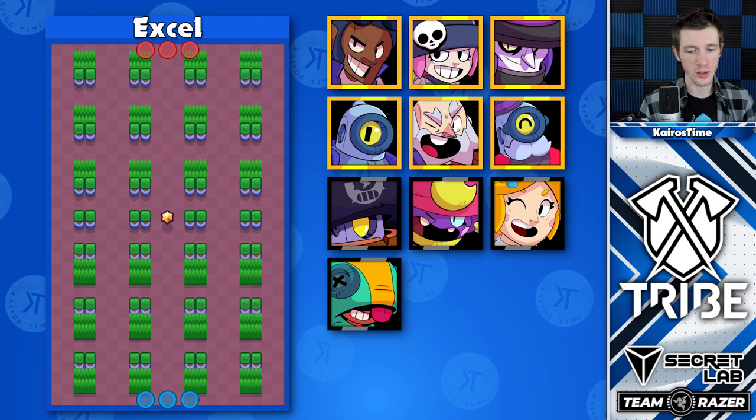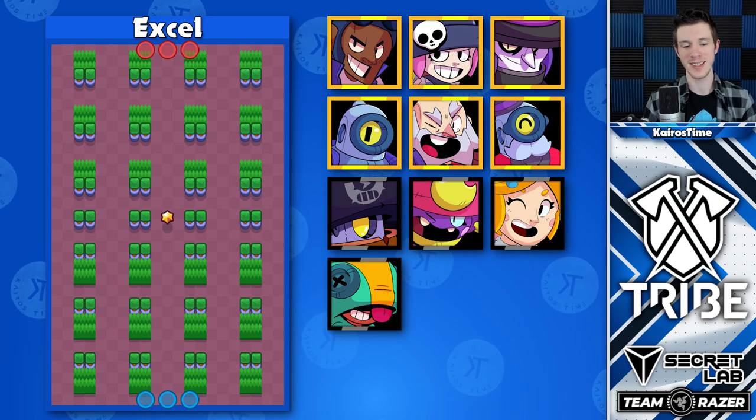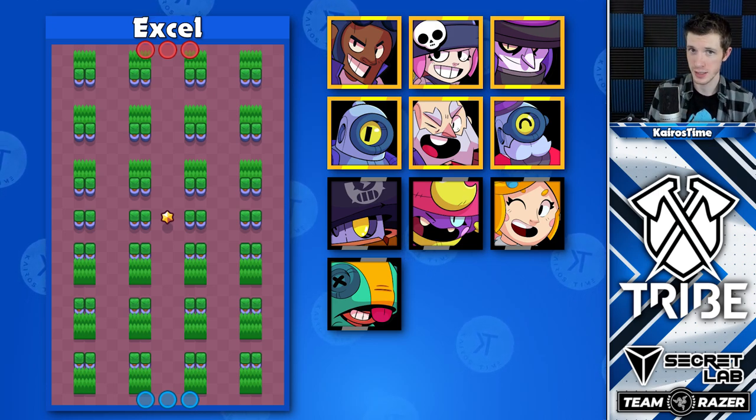Excel has a ton of walls, which allows throwers to thrive, which then allows assassins like Mortis and Daryl to thrive as well because they're such good counters. And due to the close-range combat, Piper is actually much less agreed upon than Brock is for this map.